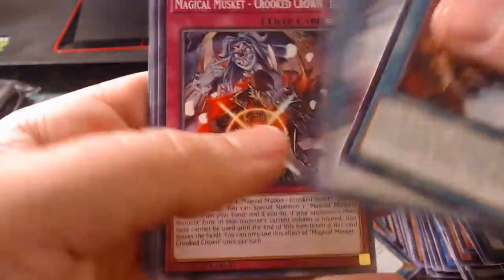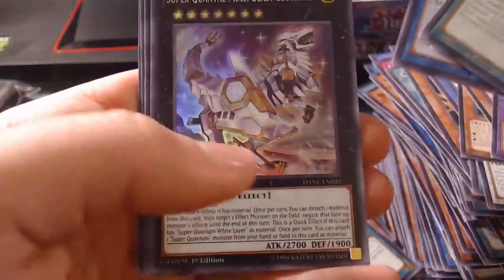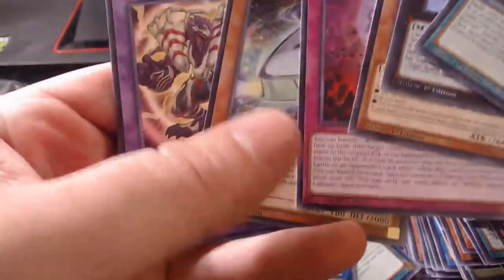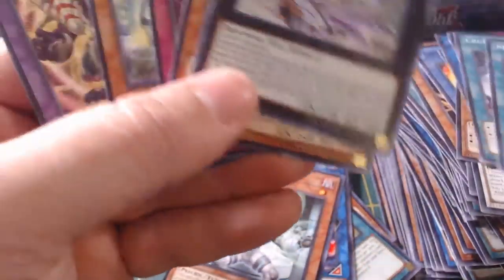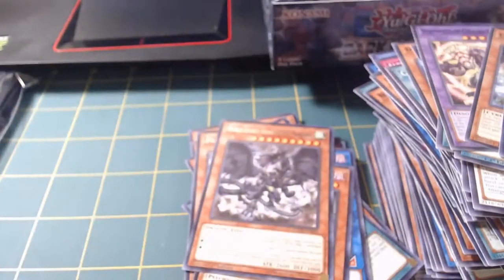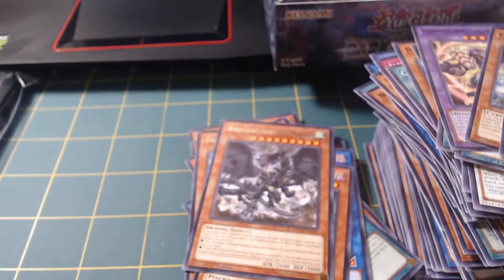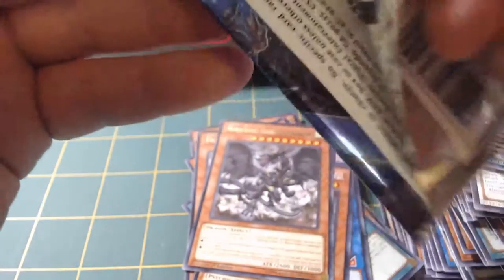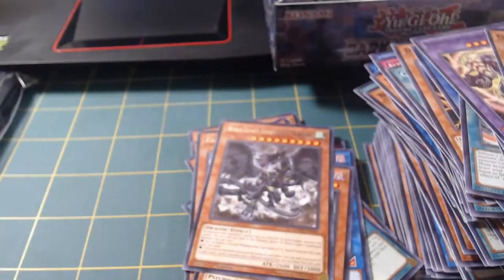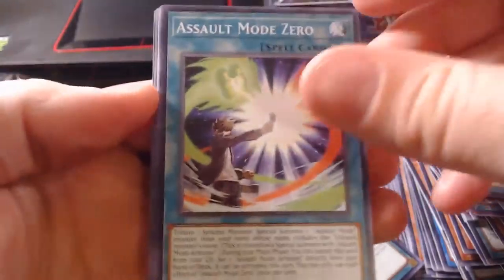Crusade, Magical Musket, Puzzle, World Legacy Guardian. I have a lot of commonplace sets too. Two more packs, man - that's all we got left. No Mine. No Mystic Mine. Or one Mystic Mine.